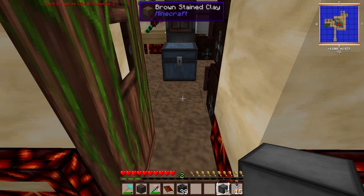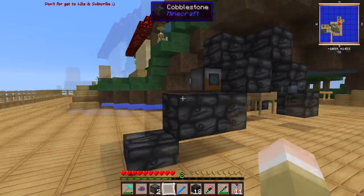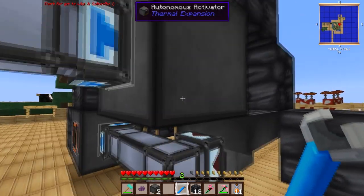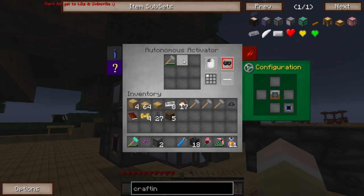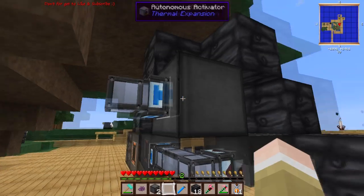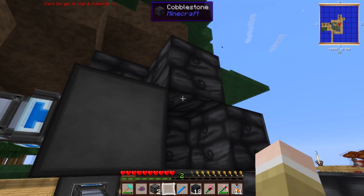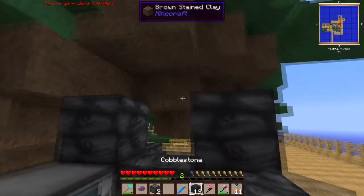All right guys, I think I got a winner winner chicken dinner! So this is what I've come up with. I pipe items in - not out. I gotta change this to output/input. It only uses the first slot, so I'm just going to put down another autonomous activator on top. I'll pipe in the iron hammers - do round robin - pipe in a whole bunch of iron hammers.